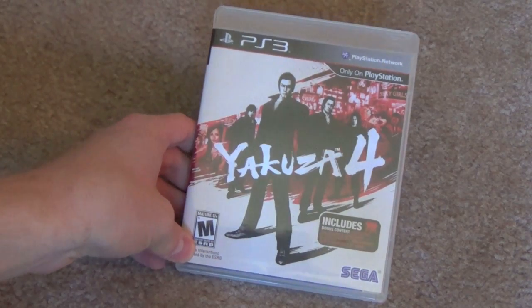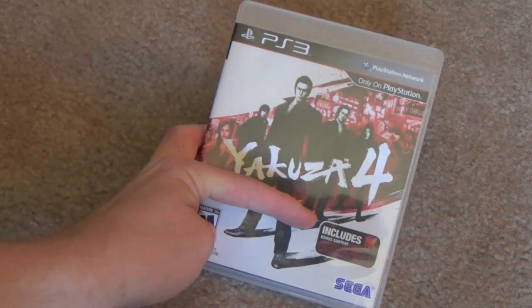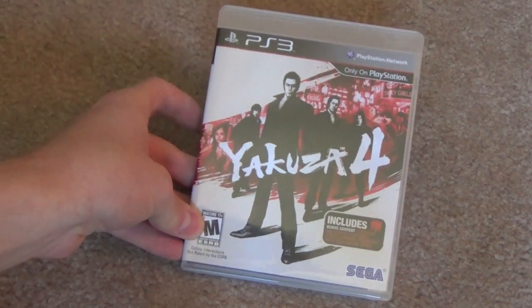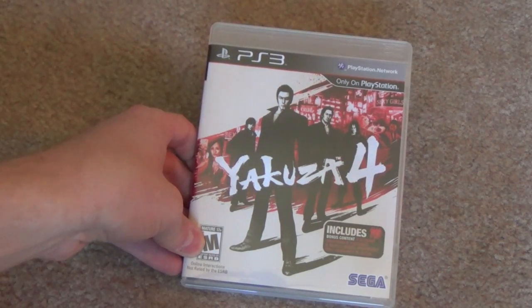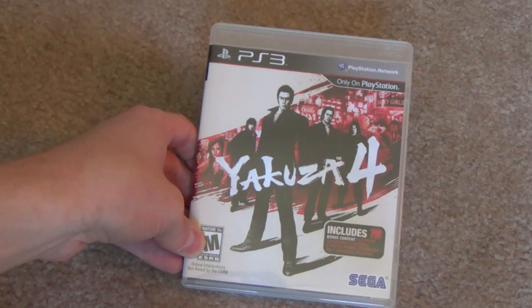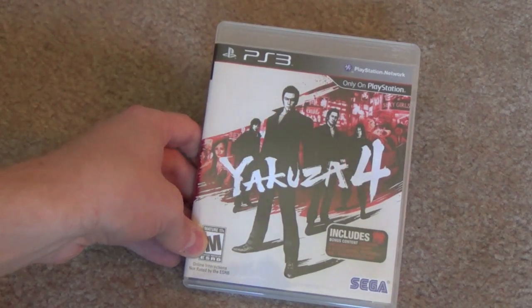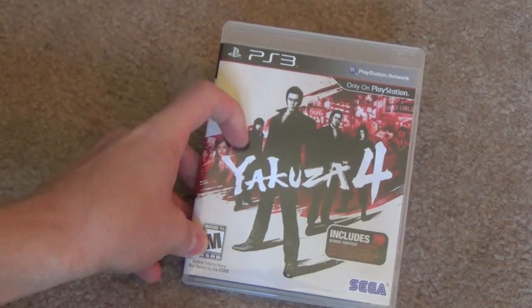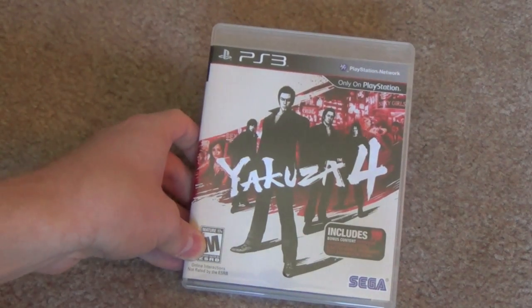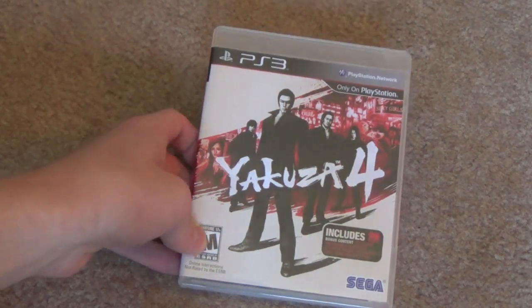I love the cover of Yakuza 4. If I could find a poster of just this cover without the ESRB rating, the DLC blurb, the Sega logo, and all that other stuff, I would actually frame and hang it up. It's your typical 'here's a bunch of characters from the game,' but the Kamurocho nightlife in this kind of splash going across the back just looks great — it conveys a lot about the game without really having a whole lot there.